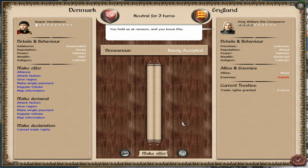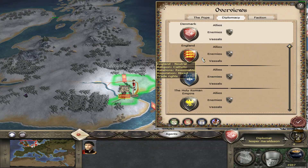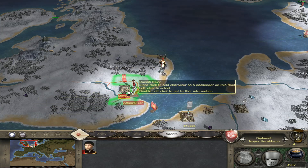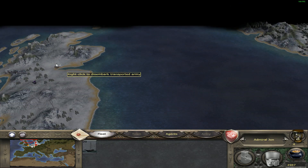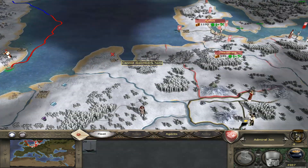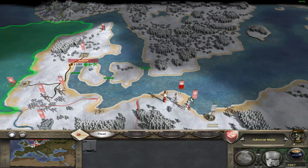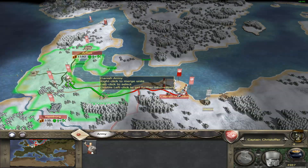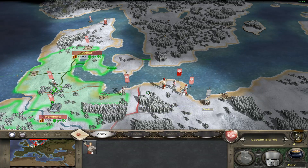You hold us at ransom — good day to you. I got the trade rights with England! Now he can get back to the boat and sail to Scotland so I can trade with Edinburgh. Now I'm gonna take the Danish Navy and sail here — you can go here and you can go here, you two.